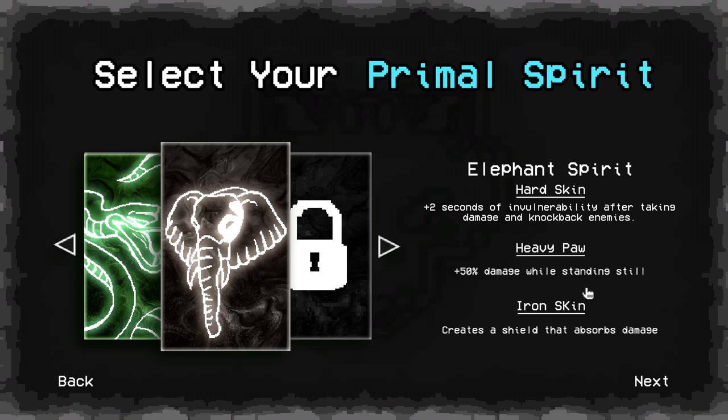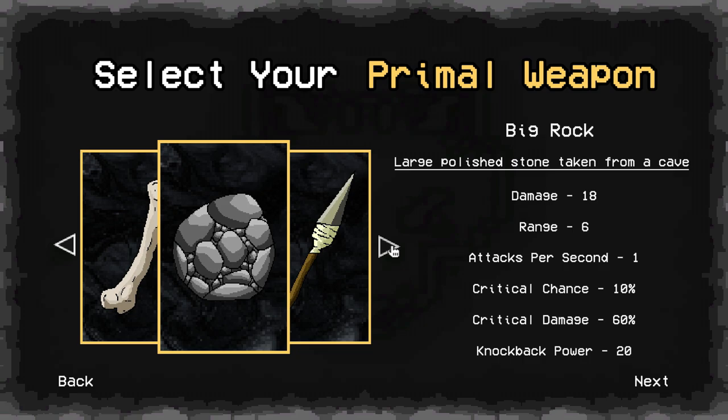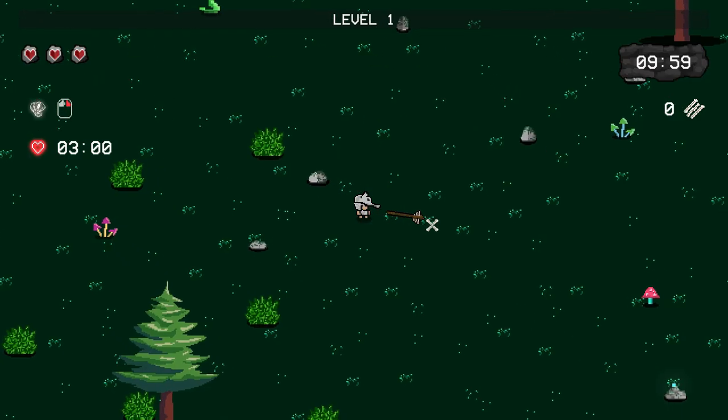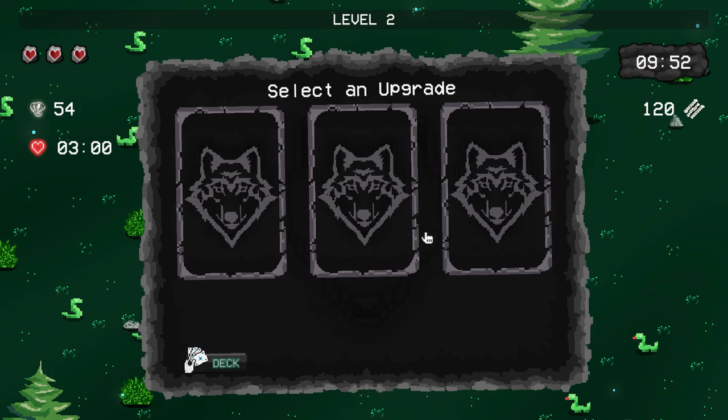I chose this one because I like how you can do more damage if you stand still, and it's more defensive. This has relatively long range because it's a spear, so I decided to go with the shortest range weapon instead.